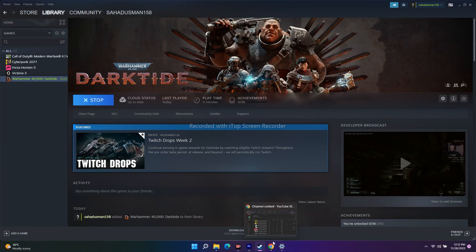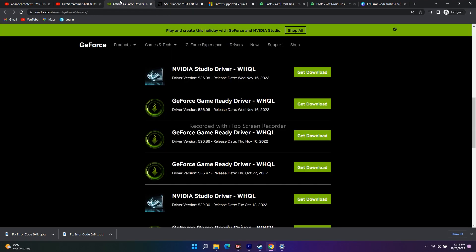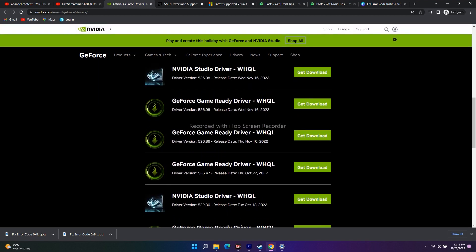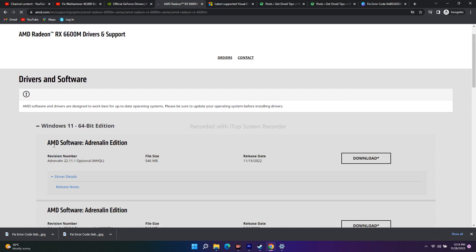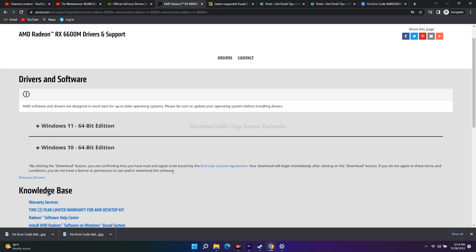Next, you should update your GPU drivers. I'll provide two links in the description — one for NVIDIA and one for AMD. For NVIDIA, select your product series, model, and operating system, then download driver version 526.98 (released November 16, 2022) and install the .exe. For AMD, select your graphics card model and OS, click Submit, and download AMD Software Adrenalin Edition — around 546 MB for Windows 11 or 456 MB for Windows 10. Install it and the issue should be fixed.